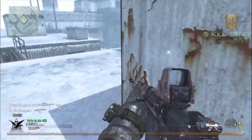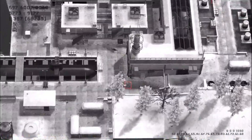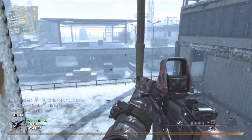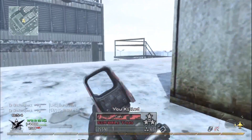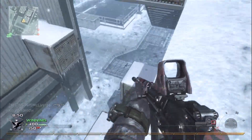I think the holographic sight adds some damage - I heard something about that, like five extra damage or something. I'm not sure exactly, so if you guys know the stats on guns, let me know in the comment section below. You can see he's got five, seven, and nine as his killstreak setup, which is a pretty beast killstreak setup.